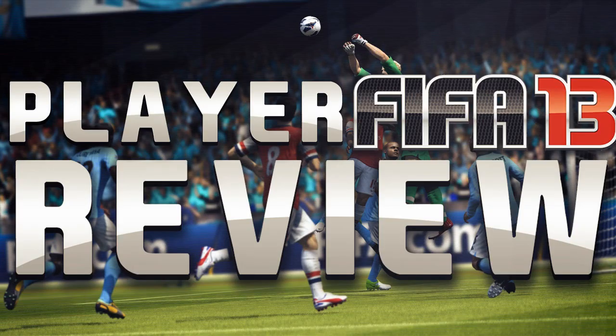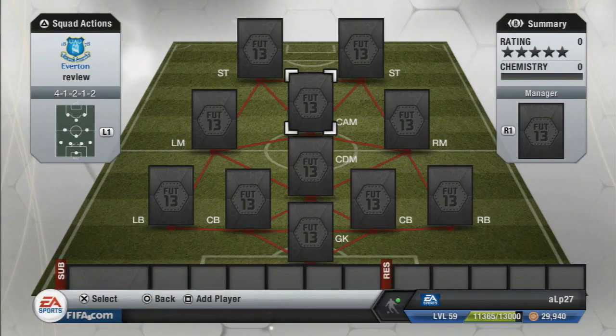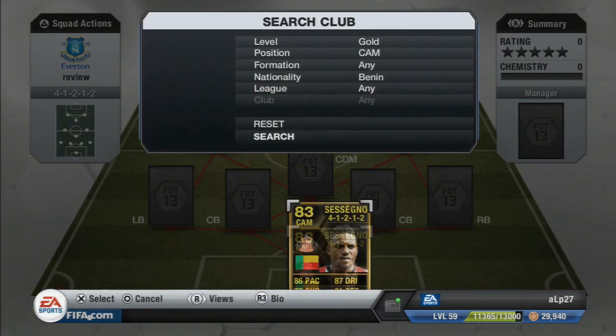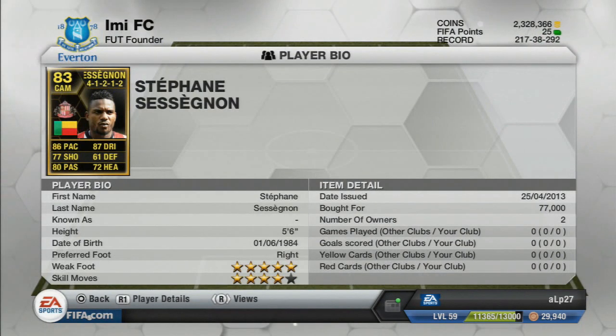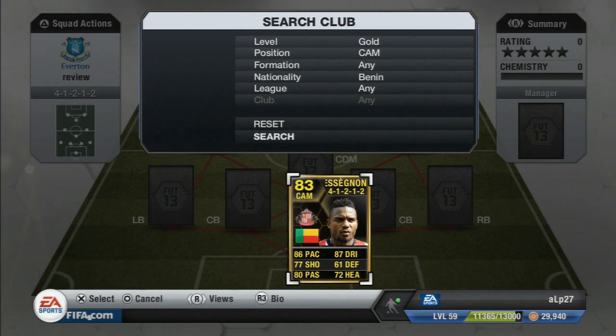What's up guys, Alp27HD here and we are back with another play review. Today we are with the BPL, we are of course with the current team of the week, and we are talking about the centre attacking mid for Sunderland — that is Sessegnon in form. Card face stats: 86 pace, 87 dribbling, 80 passing being standouts. He also has a 77 shot and 72 on the heading, so really a cool player.